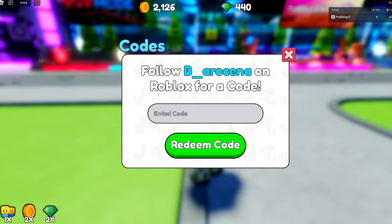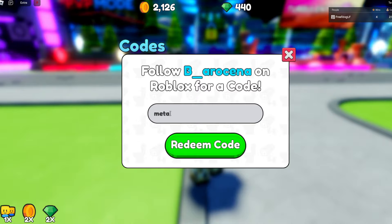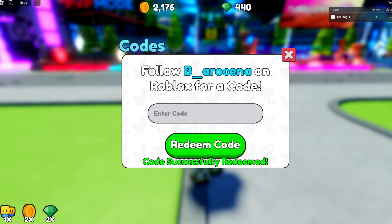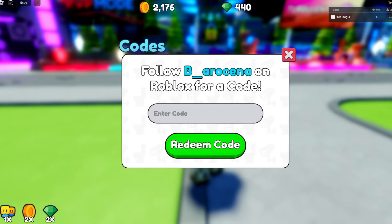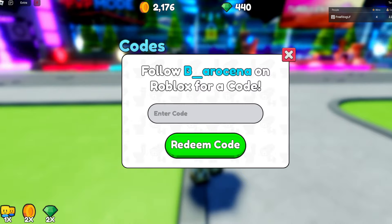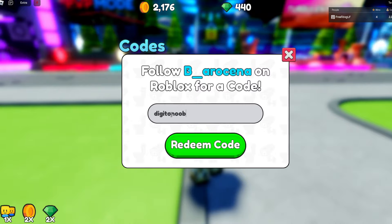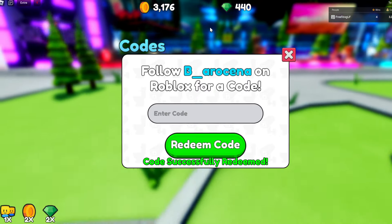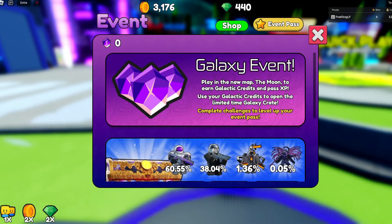We still have four more codes. The next one is 'meta', which gives you 50 coins. Then there's 'digitonoob' — I don't know why Digito gets so many — but that code gives you 1,000 coins. It's so easy to get coins from this code.